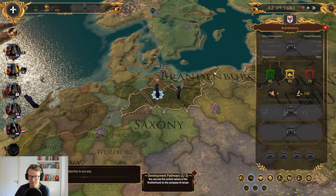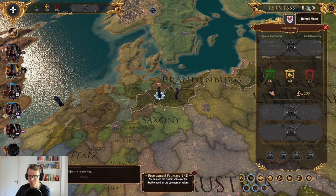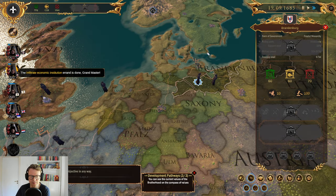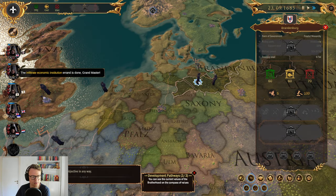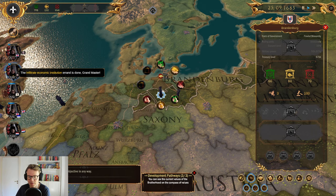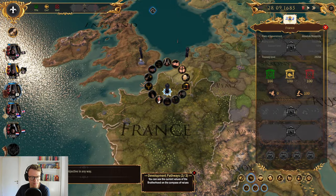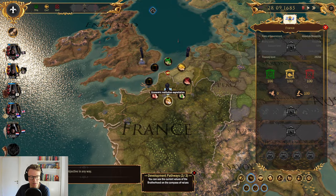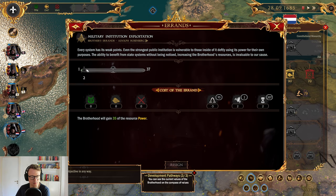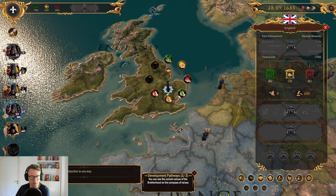Let's infiltrate another institution. Their awareness is fairly low and it doesn't really change — probably because I believe Walter has the thing where it lowers awareness by one every day. But now it's at eight and his secrecy is still very high. I think we're going to infiltrate the military institution. It doesn't even cost that much, probably because he is Brandenburgian.